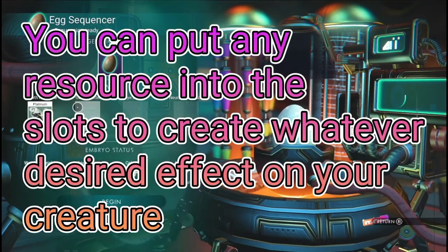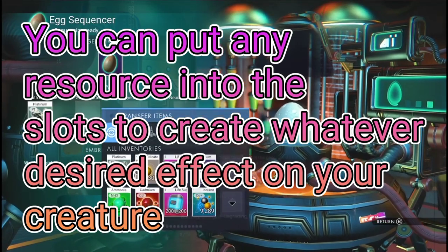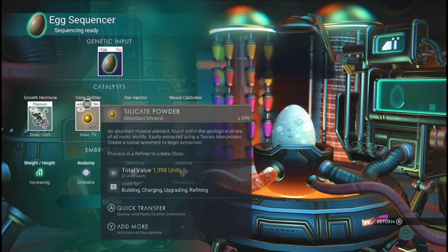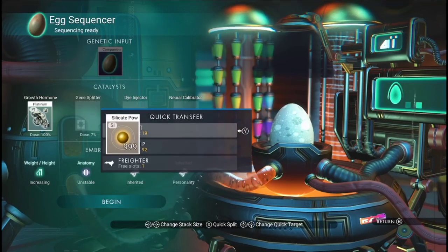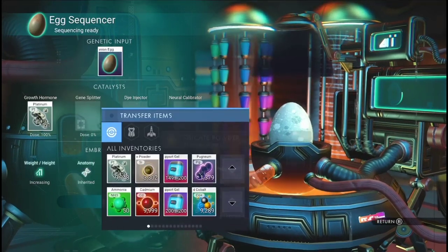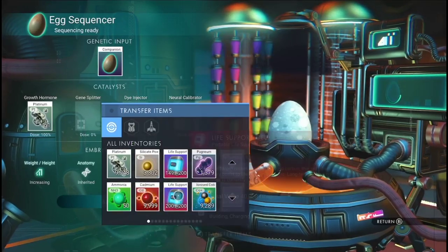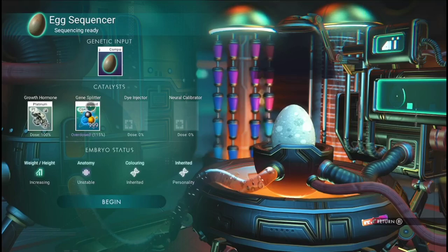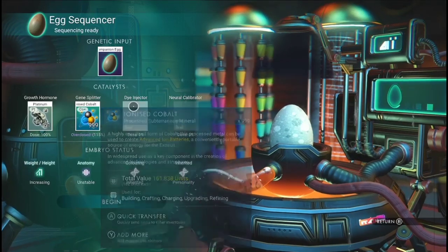We are going to put platinum in here. You can put any resource in any of these slots — it's all trial and error, folks. We're effectively being Dr. Frankenstein here — we're going to overload it and create a monster.